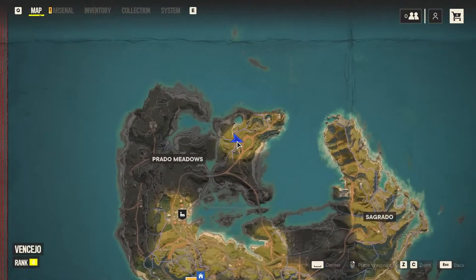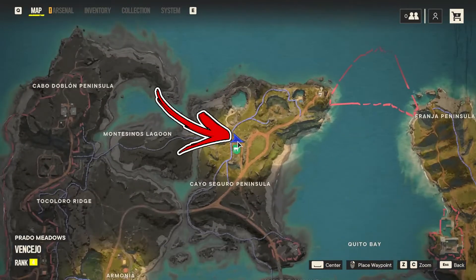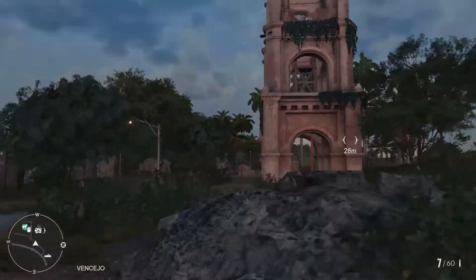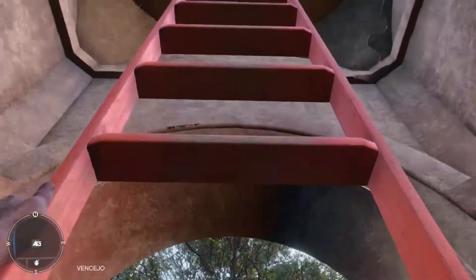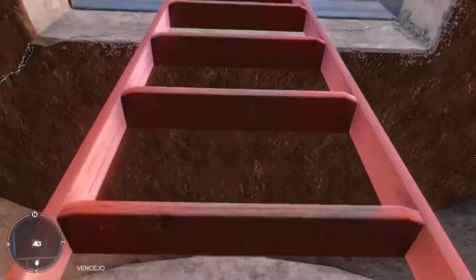To find the first Libertad Crate, open the map and reach the indicated position in the Manchero region. As soon as you are there, you will see the storm — go ahead to it. And of course, using the ladder, climb up on the top of it.